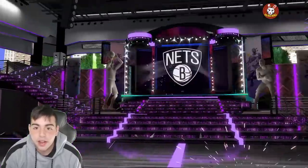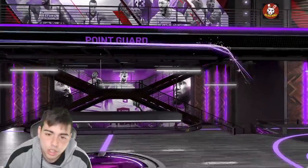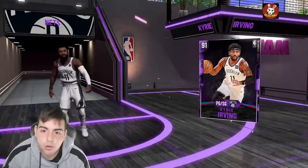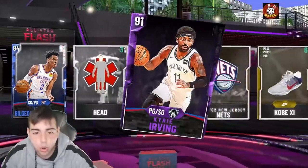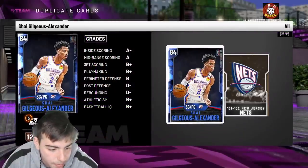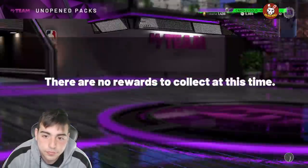In our free pack we get an amethyst — and honestly I need this amethyst, so W's in the chat. Is this Kyrie? Alright, a free 91 Kyrie, pretty sweet! I'm gonna go over the old locker codes if you guys didn't enter them. These locker codes are mad fire — you get a chance at Wade and whatnot.